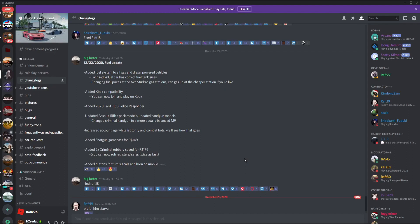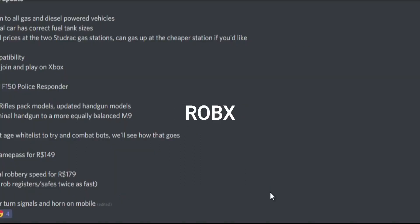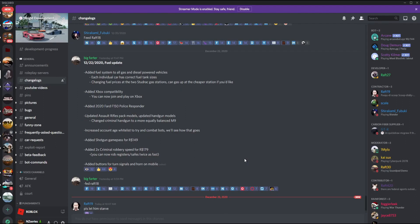So I guess they even have a new car. Here's the update log: Added a fuel system to all gas and diesel powered vehicles. Each individual vehicle has the correct fuel tank sizes. Changing fuel prices at the two Stud Ride gas stations — you can get gas cheaper at some stations if you'd like. Added Xbox compatibility. Added 2020 Ford F-150 police responder. Updated assault rifle pack mods. Increased account age requirement to try combat bots. Added a shotgun game pass for 149 Robux, and a 2x criminal robbery speed for 179 Robux. Added a button for turn signals and horn on mobile. And that's all for the update log.